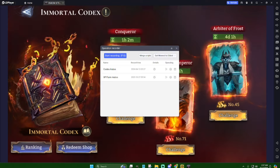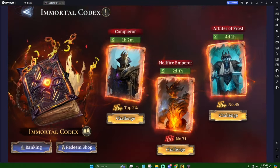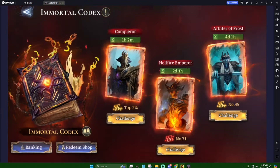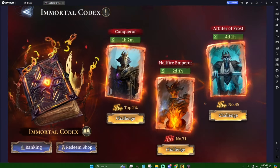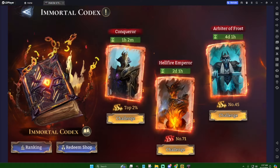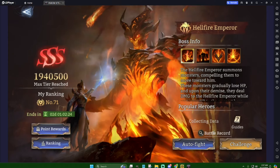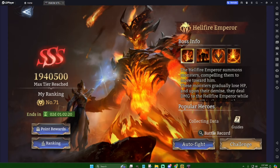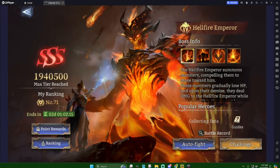You have the ability to set an auto that will continuously rerun codex fights over and over again. For some people this won't matter much if you're not close to the top, but it could help you jump up a rank. It's generally for those really pushing for the top. I ran it for my tank codex — I started at 187 and got to 194, which pushed me into the top 100.